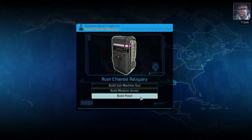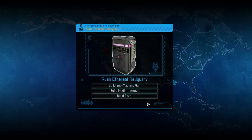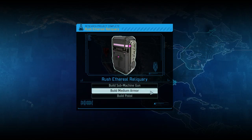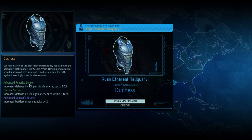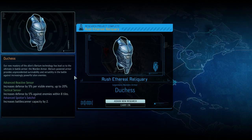The thing is, the pistol guy — I'm just not sure. He's going to be a bit underpowered at this point in the game. So I suspect that the Medium Arm is just going to be more useful because we can fit that on anyone. Let's grab it. Duchess — there's a limited amount of names it looks like. Increases Battle Scanner Capacity by 2. Increases Defense by 5% against enemies within 8 tiles. Increases Defense by 5% per visible enemy up to 20% — so it gives him attack sense, and then an additional type of attack sense. And Double Battle Scanners — that's really sweet. I like that a lot.